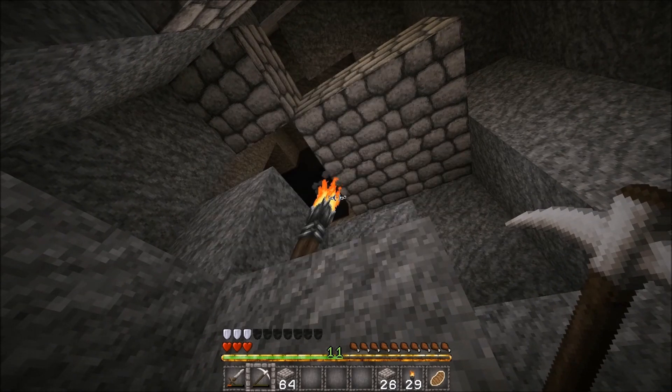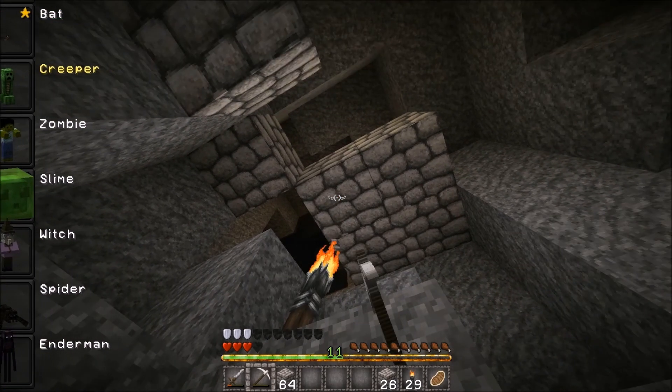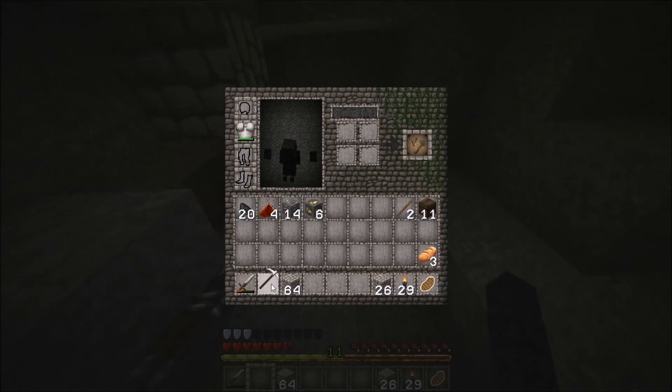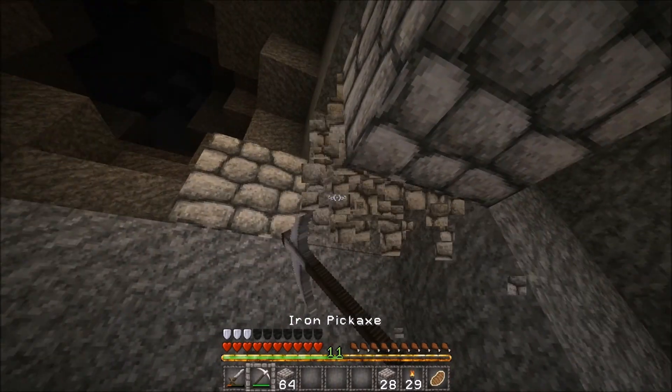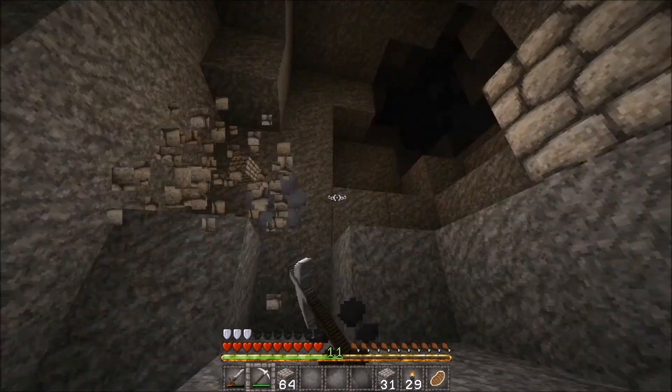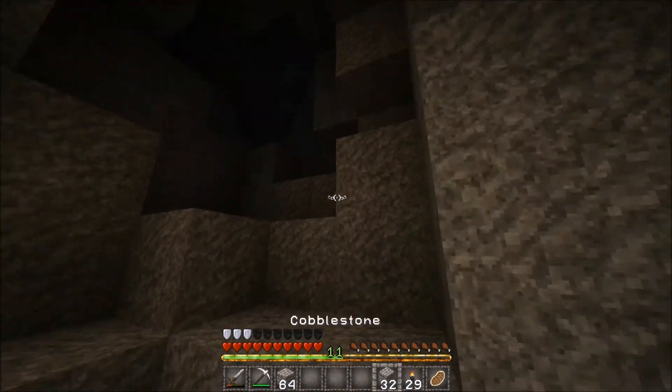It doesn't look like I need to fly, so I'll go back to two blocks tall and full hearts. Oh, there's my pickaxe — and there goes my pickaxe being thrown. Alright, another thing we've figured out: if you're mid-morph and mess with your inventory, you'll throw the item.